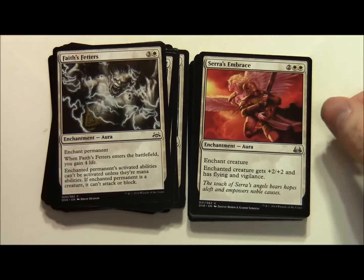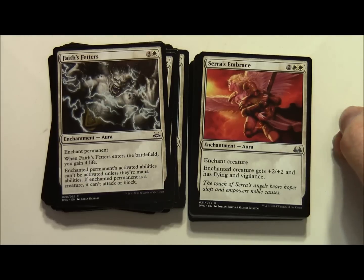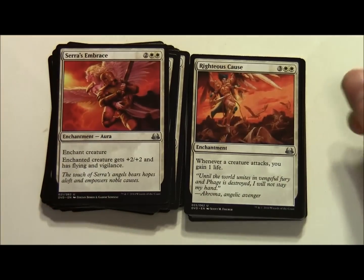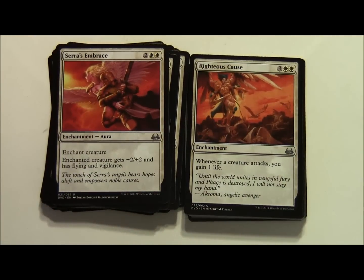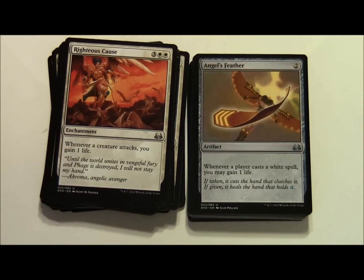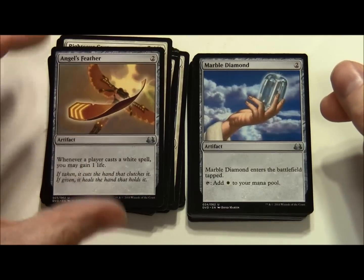Seraph's Embrace costs 2 and 2 white - enchant creature. Enchanted creature gets plus 2 plus 2 and has Flying and Vigilance. Righteous Cause costs 3 and 2 white enchantment - whenever a creature attacks you gain 1 life. Angel's Feather is a 2 colourless artifact - whenever a player casts a white spell you may gain 1 life. So we've got a little bit of life gain going here. Marble Diamond costs 2 colourless, enters the battlefield tapped, you can tap it for white mana - two of those.